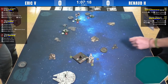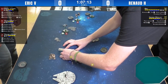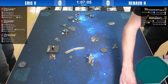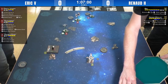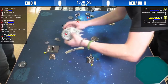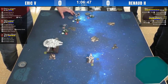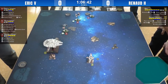It looks like Nora will be out of range of Double Edge. Is that a sloop? Yeah. That move looked great for Renaud, but now he's going to get TLT'd by Double Edge. Maybe Eric out-thought him. I think Nora would have needed a bit more angle to be facing the right way.